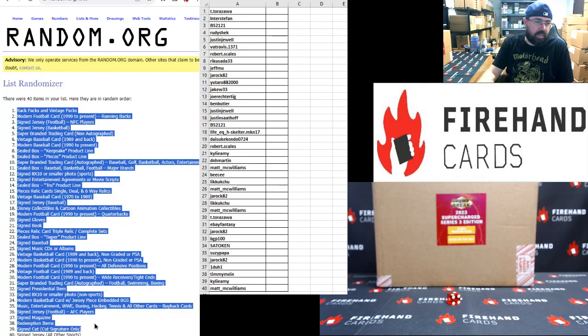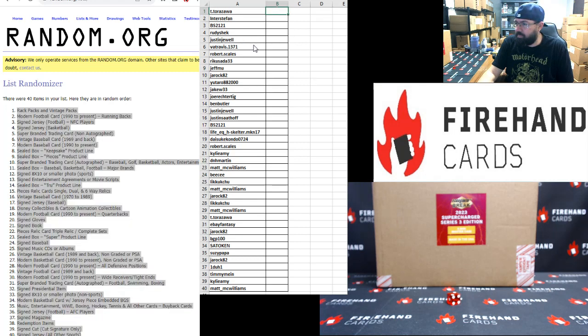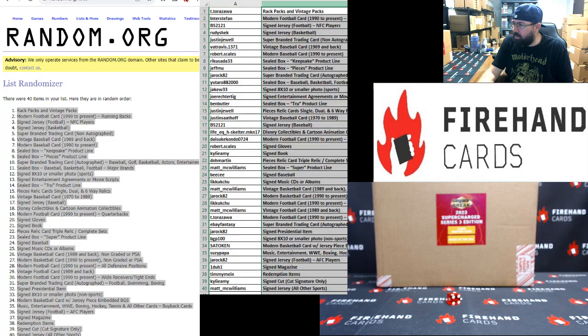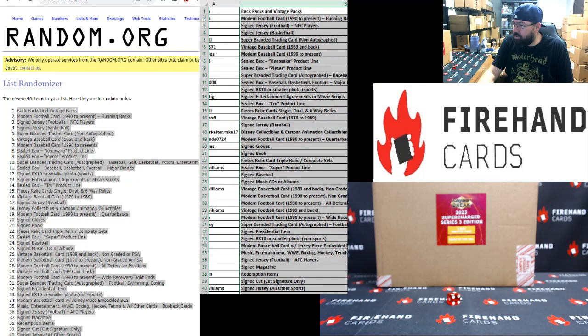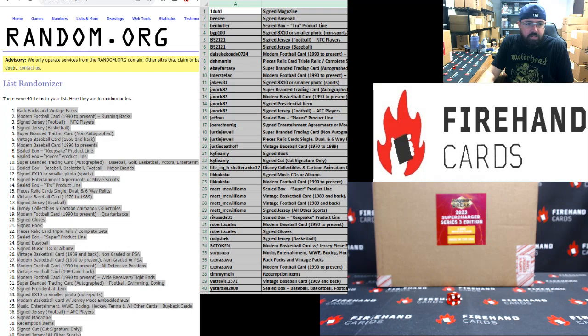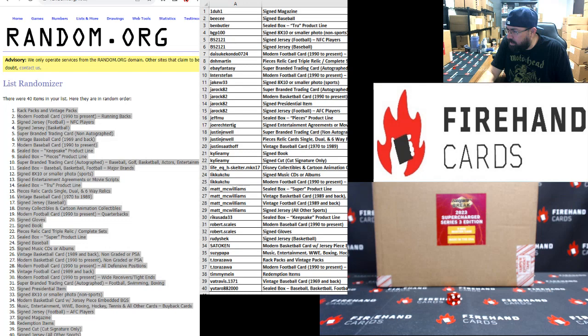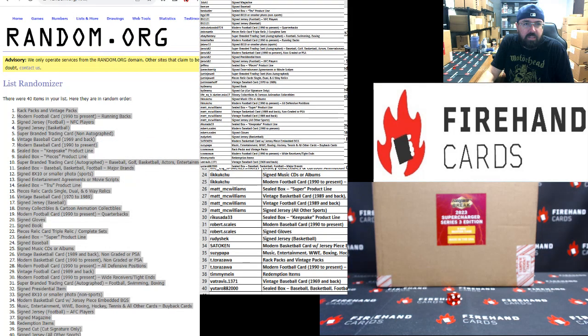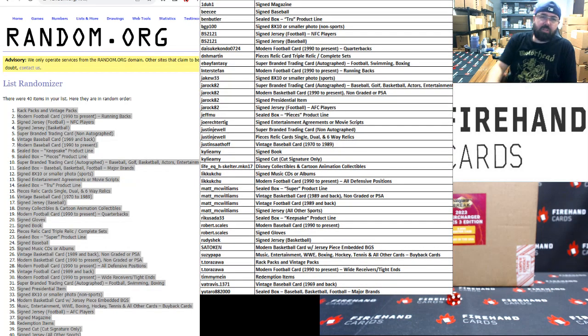Rack packs and vintage packs up top; signed jerseys all other sports at the bottom. Let me re-screen grab so you guys can see your entire category. Give you guys a moment to check all those out.